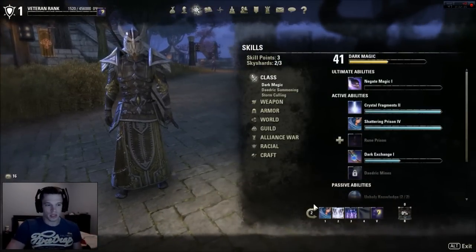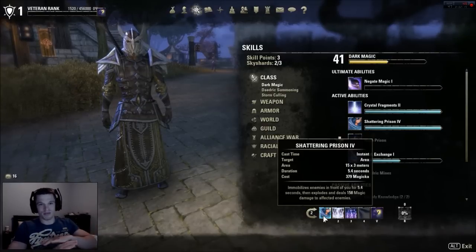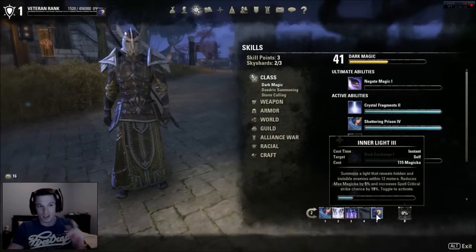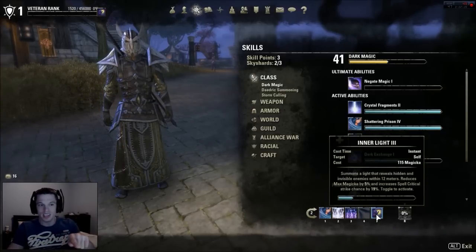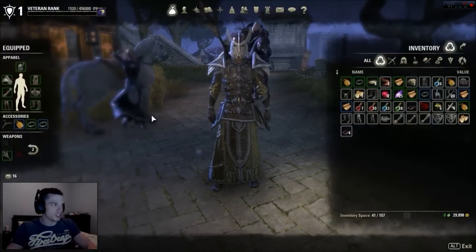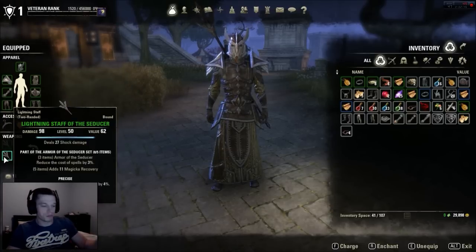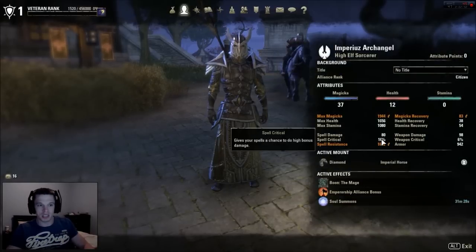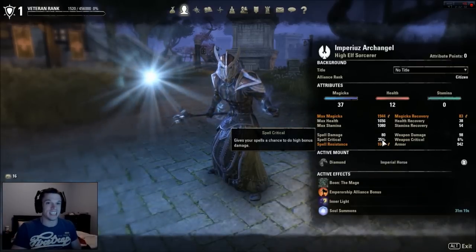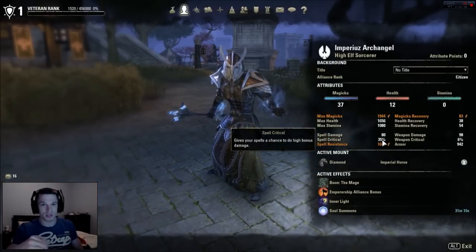On to the actual skills: Shadow in Prison is always your first move — bosses and everyone frozen in place. Then Blockade of Storms, Lightning Flood, and Mage's Wrath to finish them off. The difference now is I use Inner Light, which jumps your spell crit chance by 19%. The staff also increases crit chance by 4%, so from a base of 16% you jump to 35% crit chance as soon as you cast Mage Light.